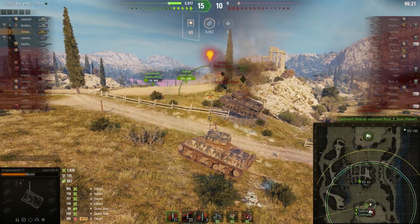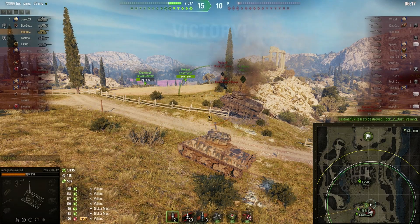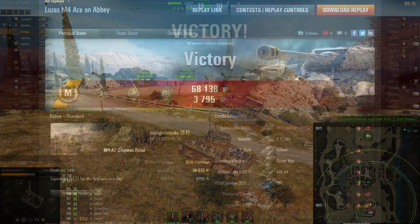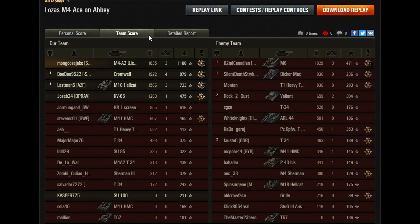The Hellcat gets him. That showcases the DPM and the overall solidness of the M4 Loza — it's basically an E8 with Russian camouflage. Hope you enjoyed this Ace Tanker game and this fun little mid-tier match on Abbey. This is Mungus Jake — thanks for watching, hope you enjoyed it.